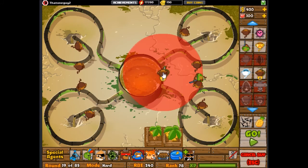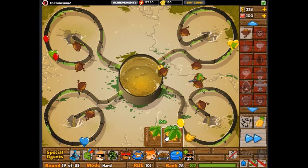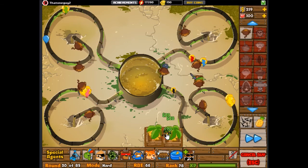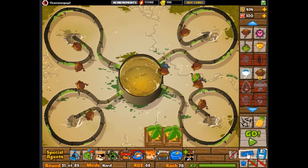So, this map Down the Drain is really hard. It's the hardest expert map for sure. It's not even possible Naps Frills on normal mode.